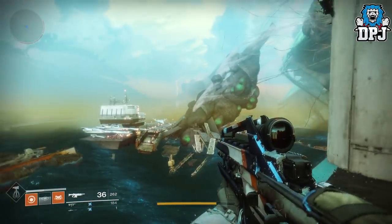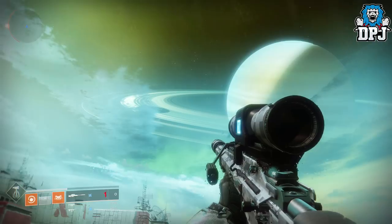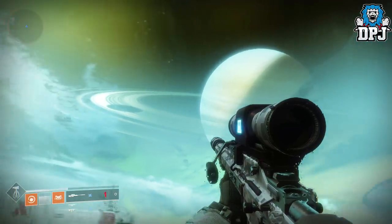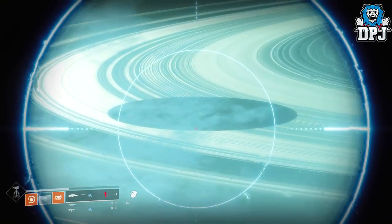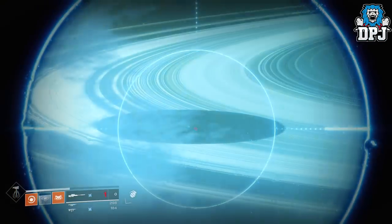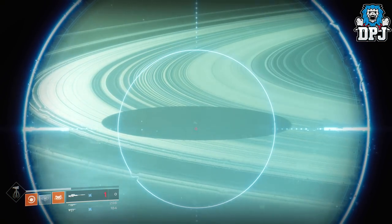Something else seriously interesting: if we go to the planet Titan and look up into the sky, we can actually see the rings of Saturn. There is a cut-out in the ring, and in the direct centre of that is a mini blip. Many people are speculating that to be the Dreadnought, and I think it is too — so it's there. But will we go back to it?